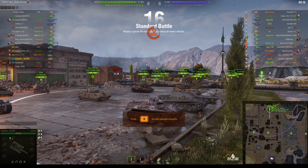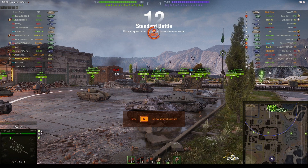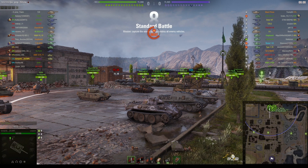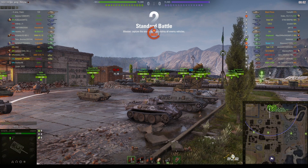Welcome back to What Artie Noobs with General Disturbance. This is the VK 1602 Leopard — it's a tier 5 German light tank, located on the north spawn of Pilsen, under the command of Knobnik of Olymph.